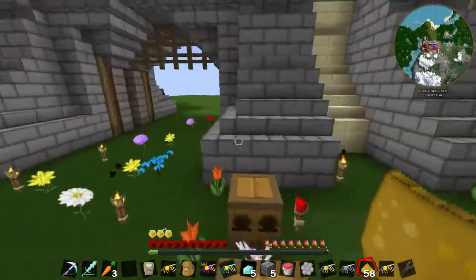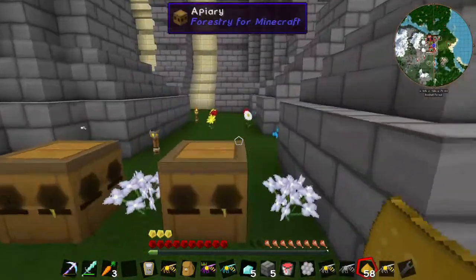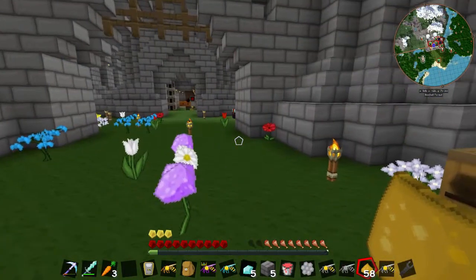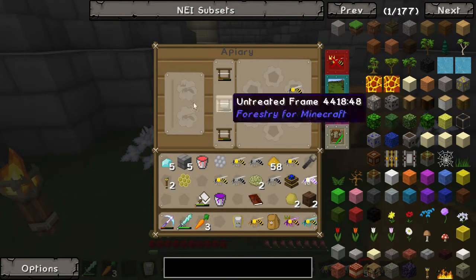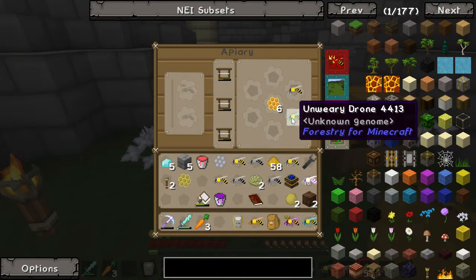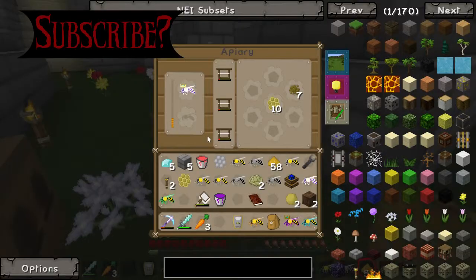Welcome back. I'm recording this away from the main episode because I just want to let you guys know what I'm doing during breeding. Out of this one here, I've got a common princess, which I'm going to be taking, and an unwary drone, which are very useful, and just a normal common drone. I'm going to leave this apiary empty for a moment, and you'll see why in a second.